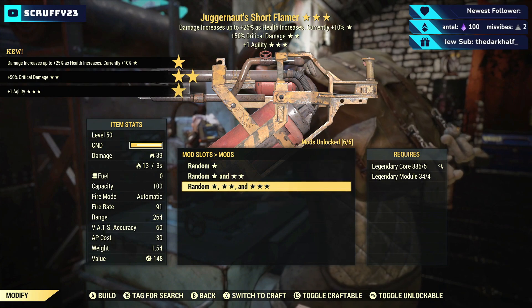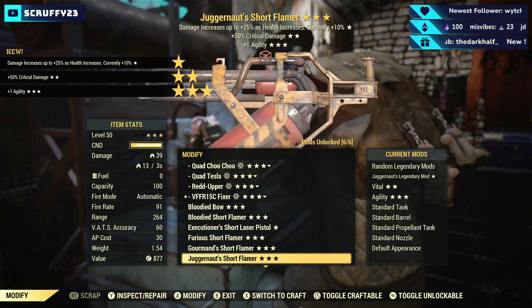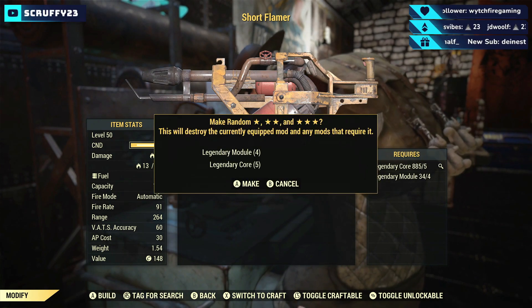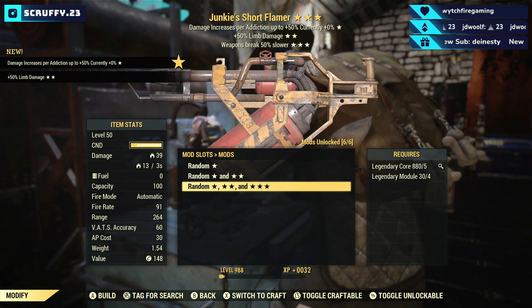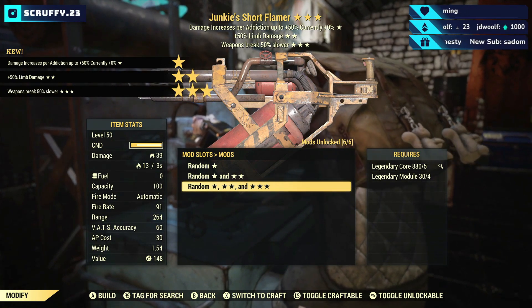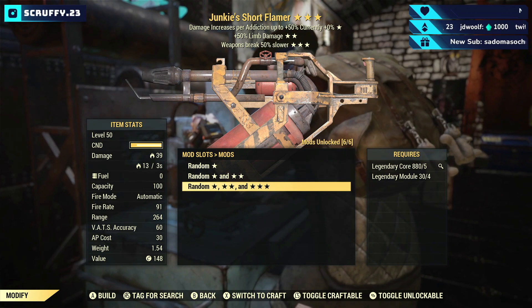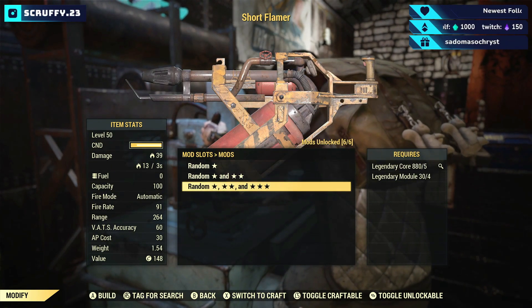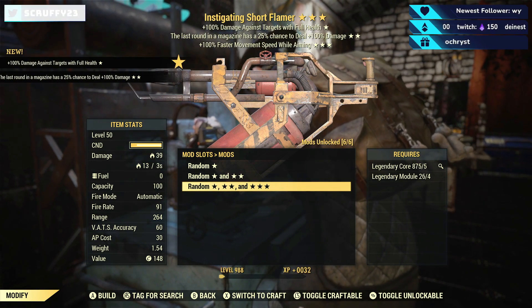Juggernaut's — crit damage. Three more to make ten I think. Junkies — limb damage, weapon break slower. Do these break quicker? Because I know the holy fire has break slower as well. Instigating.